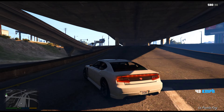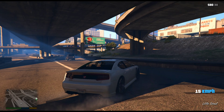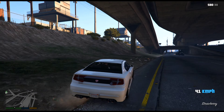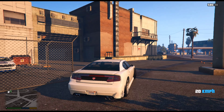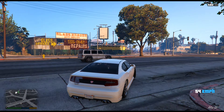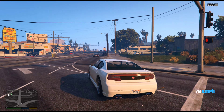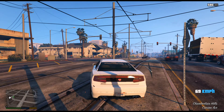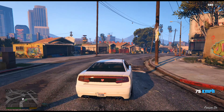We'll take a shortcut — flying car, flying car! For game saving, we need to take a shortcut so that we don't have to take a long time. We will go to Epsilon.